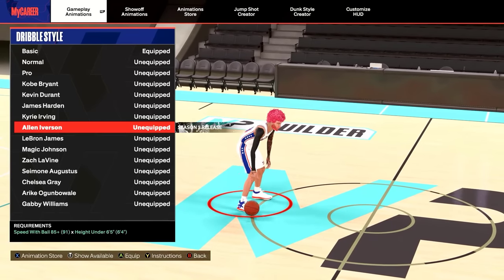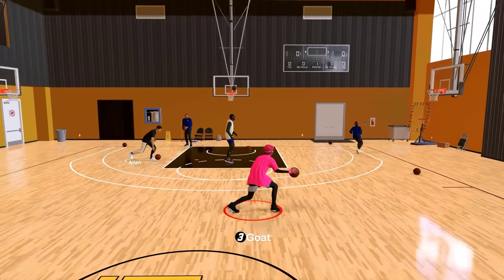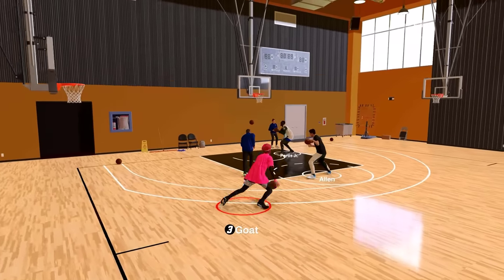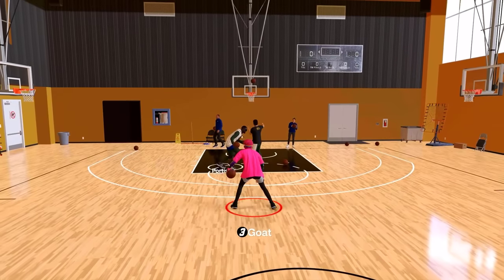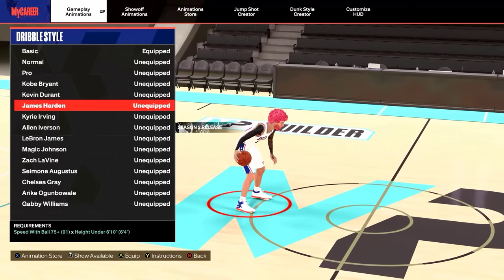For your dribble style, they added Alan Iverson — you have to be under 6'5 with an 85 speed with ball. The Alan Iverson dribble style is okay but the cross is super glitchy, it's almost like the Magic Johnson. The actual speed boost is just okay, it's not as good as Kyrie.